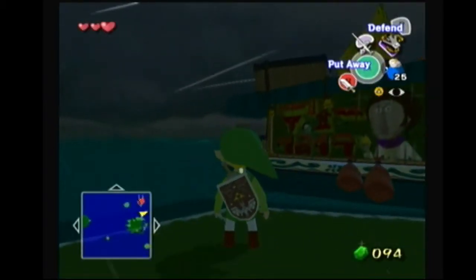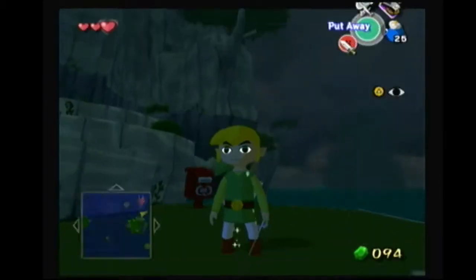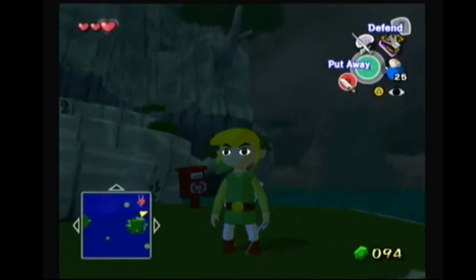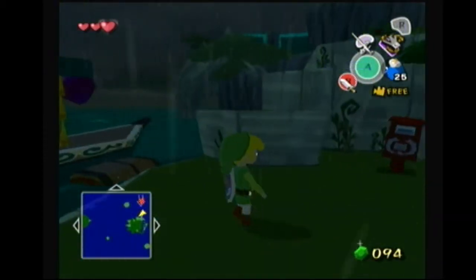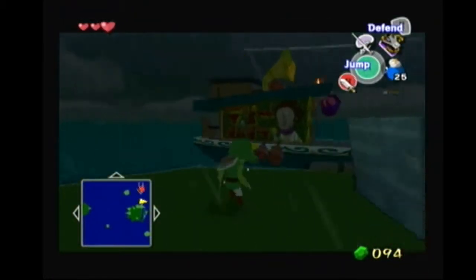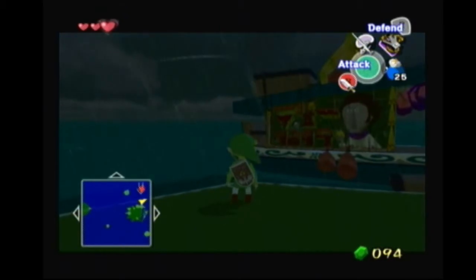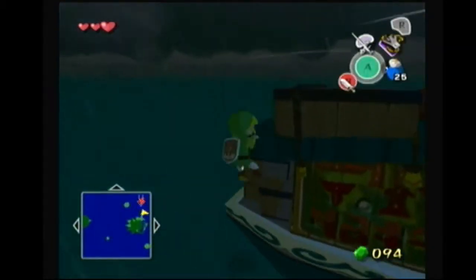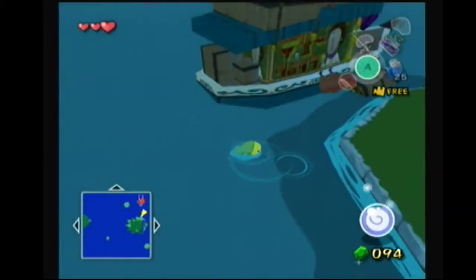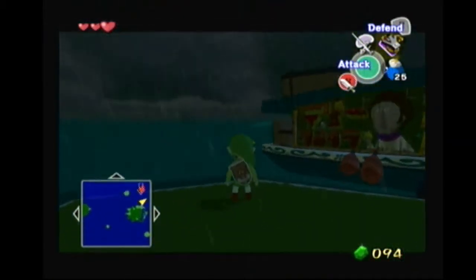There are a couple things you can do here. You can run to Beetle — there's the back of the boat that you can grab on and then Wind Waker dive off of. Or you can do this little weird bomb clip here, but you don't want to do that, especially if you're not decent at bomb clips. Even experienced runners still do it the other way, so I would just focus on this.